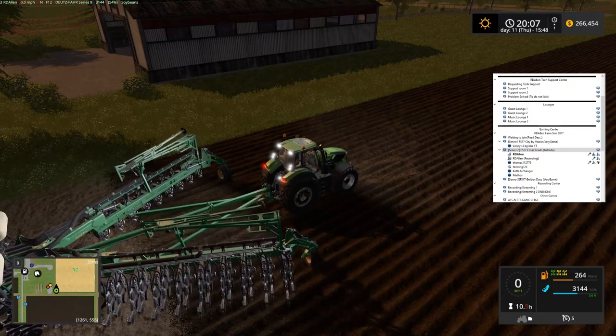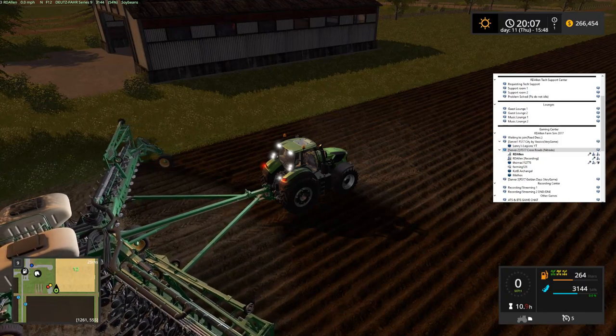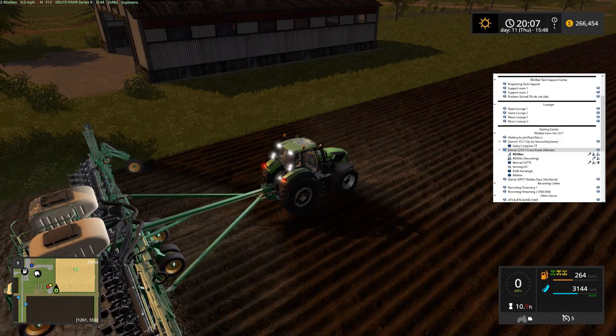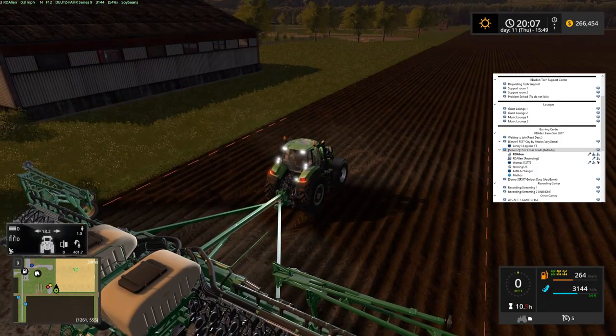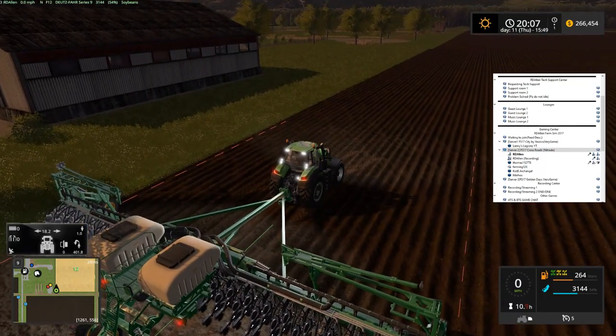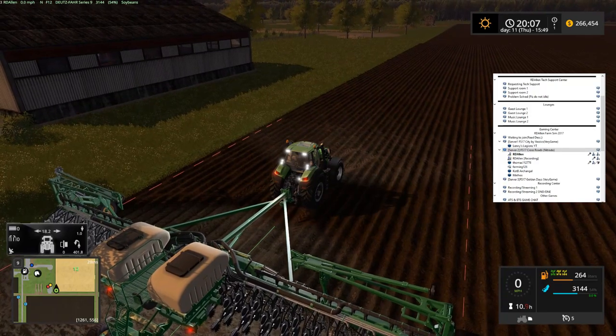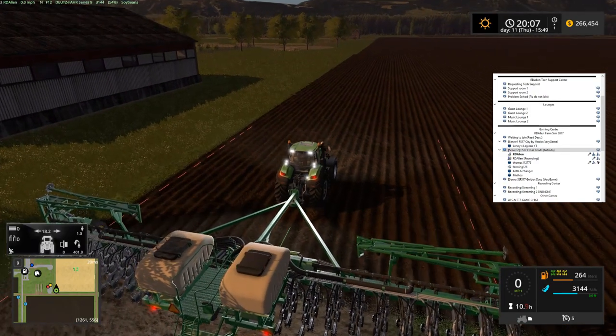That's how I got my saw as well — I had a coupon. I think I got it for $120 to $130. Very good deal. I like that thing because I cut like 40 inches across on it — cut it one way, flip it over, cut the other way, so I don't even have to get the table saw out anymore.